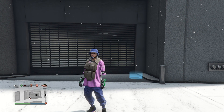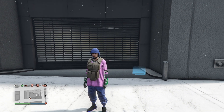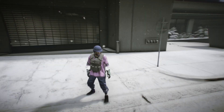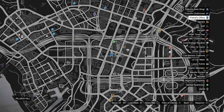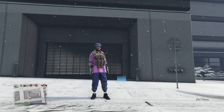Without further ado, let's jump in. You need a facility — you need a Mace Bank West. You can also use the Mace Bank big tower or the CEO office; that works too, but I prefer doing it on Mace Bank West.